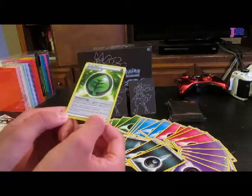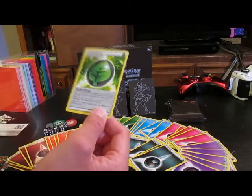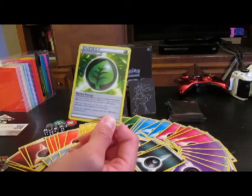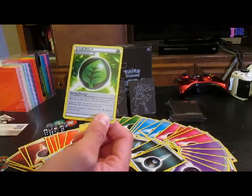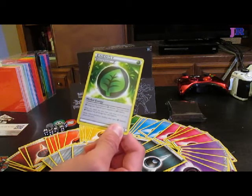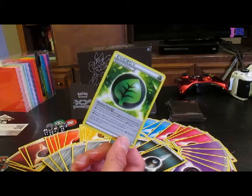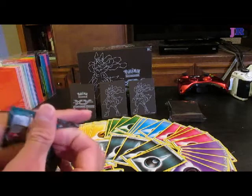This one is special energy — Herbal Energy. This card can only be attached to Grass Pokemon and provides Grass energy only while attached to a Grass Pokemon. When you attach this card from your hand to one of your Grass Pokemon, heal 30 damage from that Pokemon. If this card is attached to anything other than a Grass Pokemon, discard this card. That kind of sucks, but that's awesome at the same time — you get to heal 30 damage.